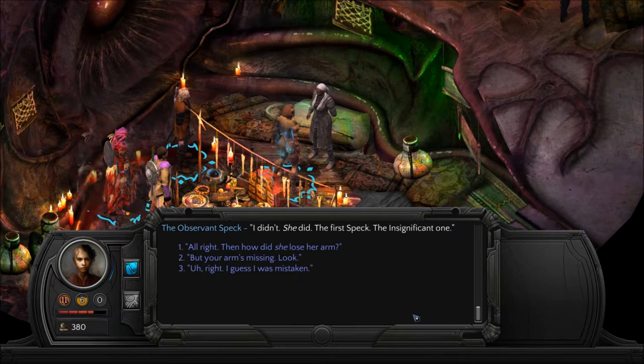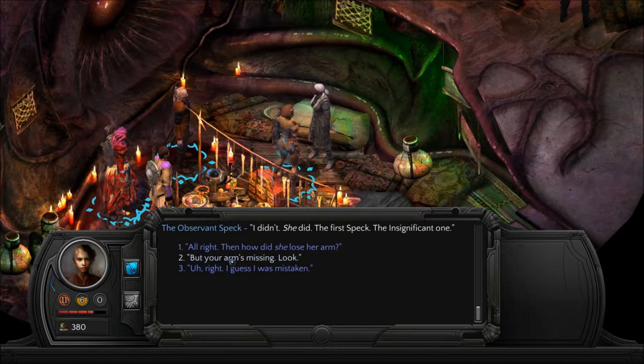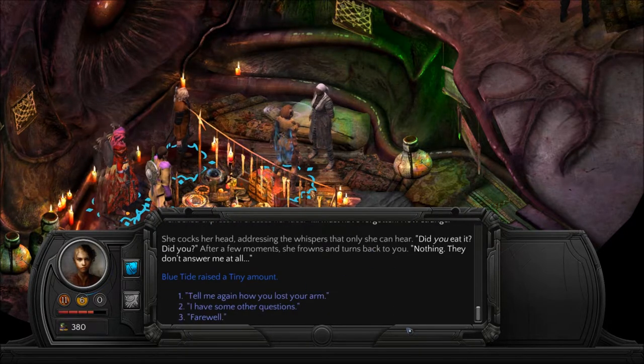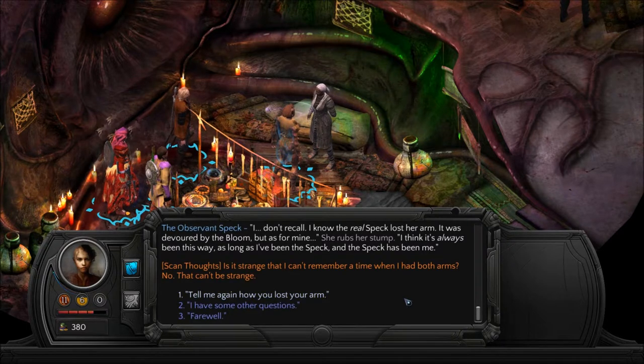'How did you lose your arm?' 'I didn't. She did — the first speck, the insignificant one.' 'But your arm's missing — look.' The old woman glances down at the stump of her arm, and a shocked expression crosses her face. 'I must have forgotten. How strange.' She cocks her head, addressing the whispers only she can hear. 'Did you eat it? Did you?' After a few moments, she frowns and turns back. 'Nothing. They don't answer me at all.' 'Tell me again how you lost your arm.' 'I don't recall. I know the real speck lost her arm — it was devoured by the bloom. But as for mine, I think it's always been this way, as long as I've been the speck, and the speck has been me.'